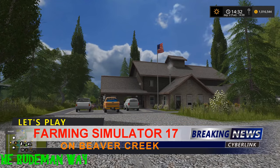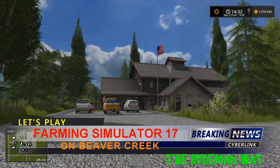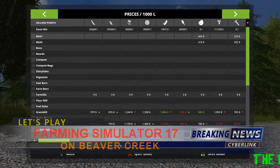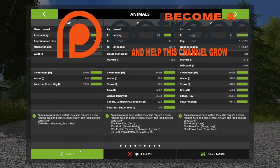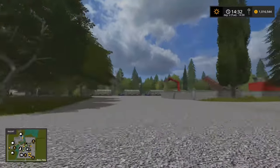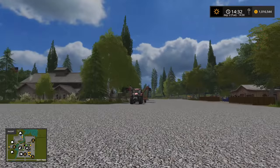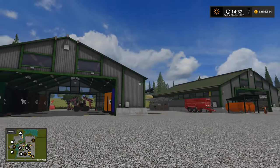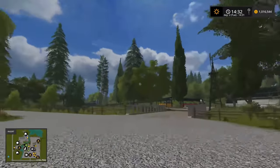Welcome back to Farming Simulator 2017 with the Rude Man on Beaver Creek. In the last episode I finished with the animals — they're all set. I mentioned that I needed something to do water with and I got something.